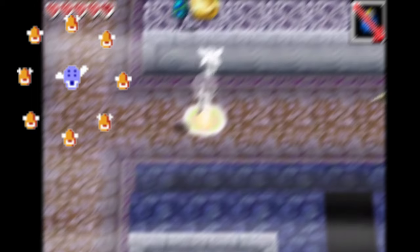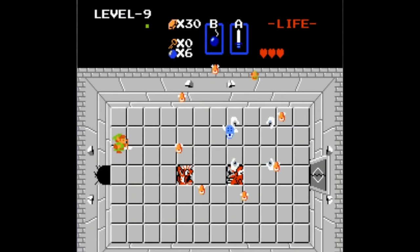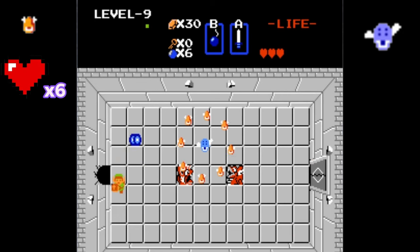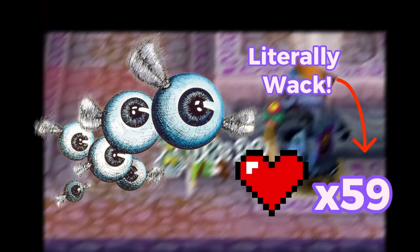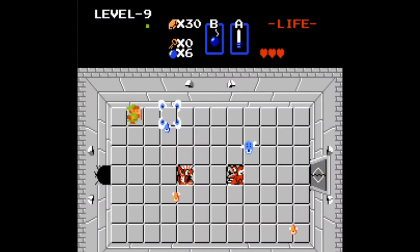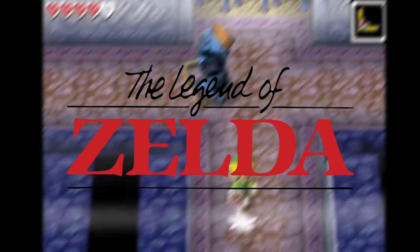Unless you played the original Zelda, this next guy isn't going to be known. These guys are called Patra. They're found in level 9 in both quests and are unnecessarily difficult — 9 flying eyeballs, the smaller ones having 6 health and the big one in the center having 11 health. You can only hit the center after defeating all the smaller ones. After depleting all of Patra's 59 total health, you might shed a tear or two before carrying on through the rest of the dungeon, only to run into a few more. Rightfully so, considering it's the very last dungeon in the whole game, only accessible after 8 pieces of the Triforce have been obtained, ultimately rescuing Princess Zelda at the end. Patra only appears in the original Zelda.